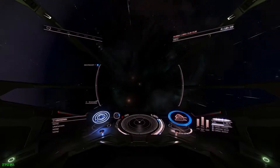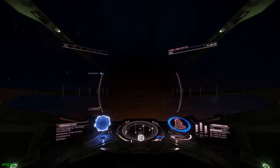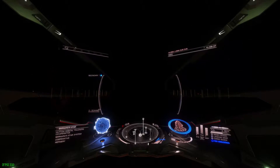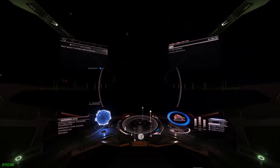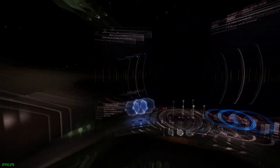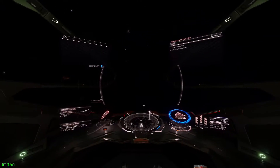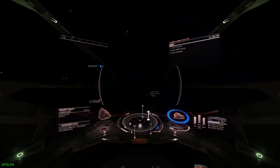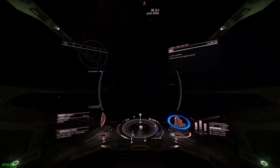Once you drop out of warp in the new system, stay in Super Cruise, but slow down and fly away from the star. You will soon see an NPC in your panel — it will be the only named NPC without scanning it. If it takes a while to see them, drop out of Super Cruise and then re-enter Super Cruise, and they should show up.